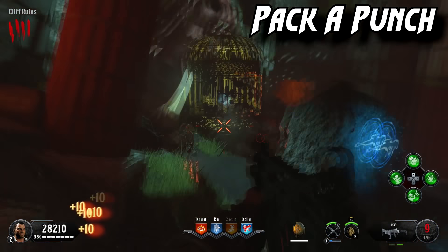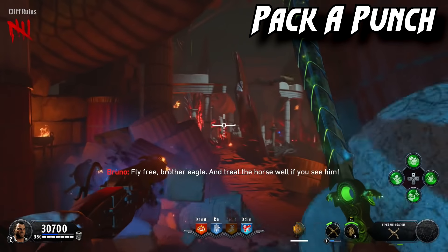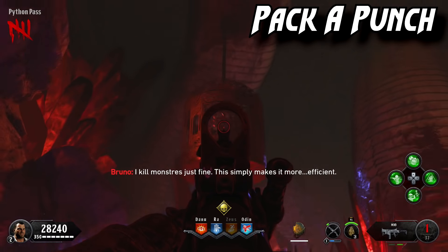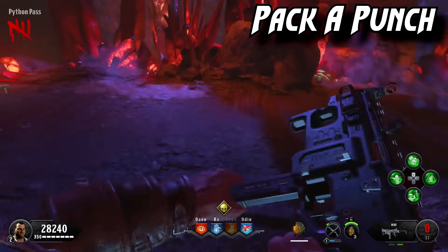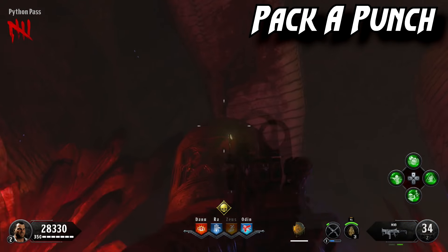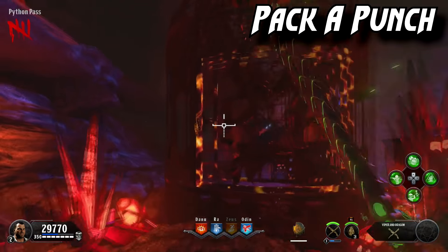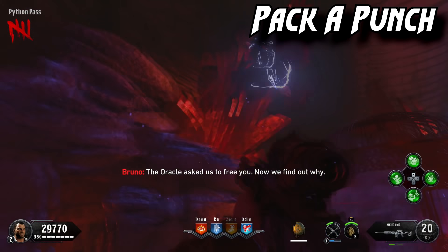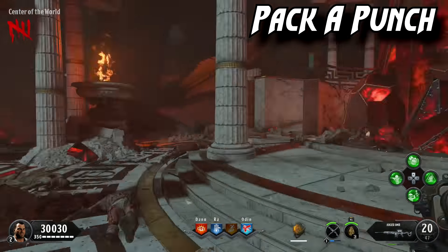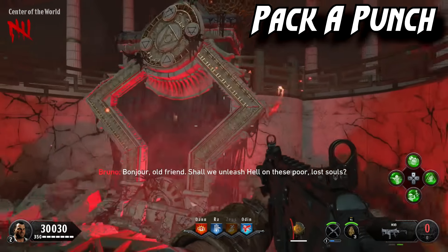To unlock Pack-a-Punch you need to release the Eagles of Zeus by shooting bird cages with your specialist. The first cage is on the ground and you can shoot it directly. The second is strung up in the air — shoot it down first with an SMG or ranged weapon, then switch to your specialist to release the bird. Those birds will attack crystals which releases Pack-a-Punch, allowing you to upgrade weapons and add additional ammo types.